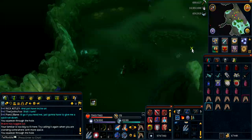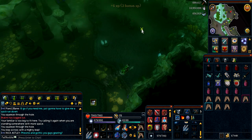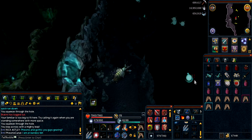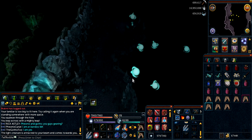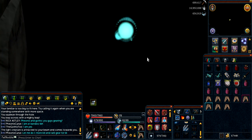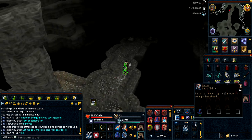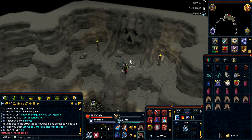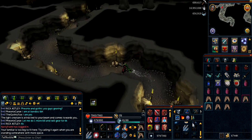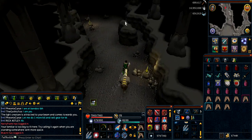To get to Tormented Demons, you go to the Lumbridge basement, then through the crack in the wall, and all the way south into the Lumbridge caves. You eventually reach a cave where you get to a chasm with glowing blue things. Use your sapphire lantern on those things and click into the chasm, then you're in the basement area. Continue south, go through the rock face, and keep going until you're at the Tormented Demons.